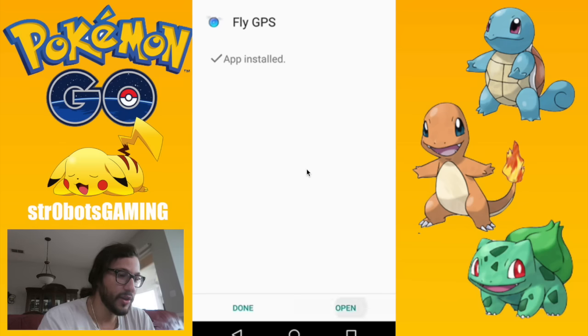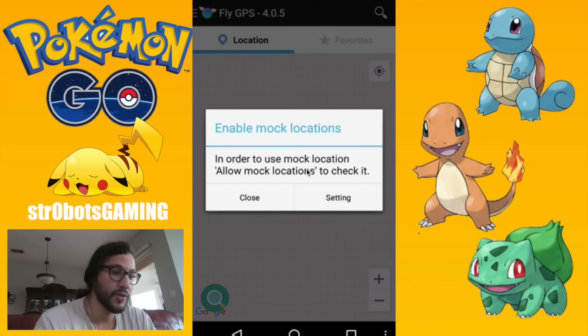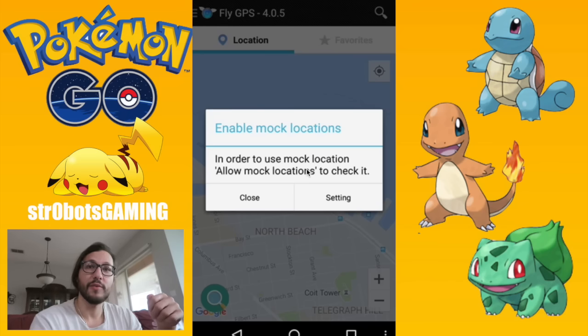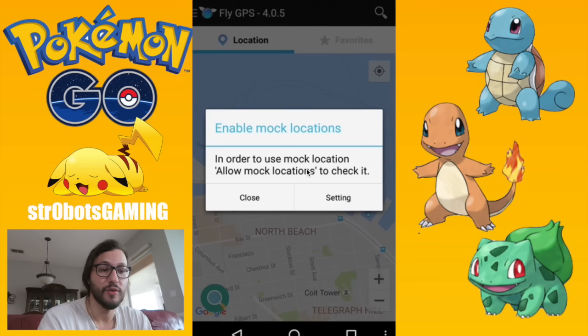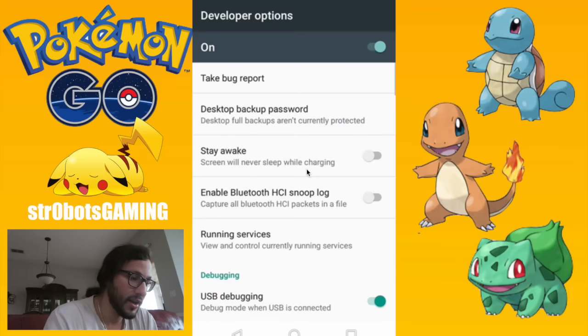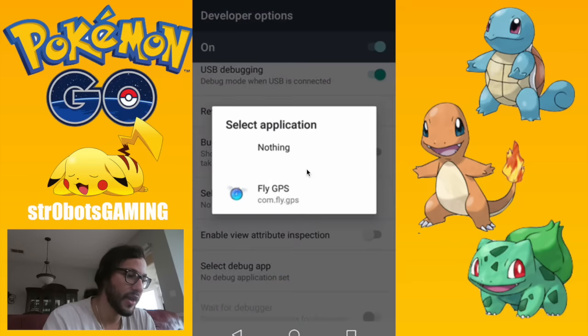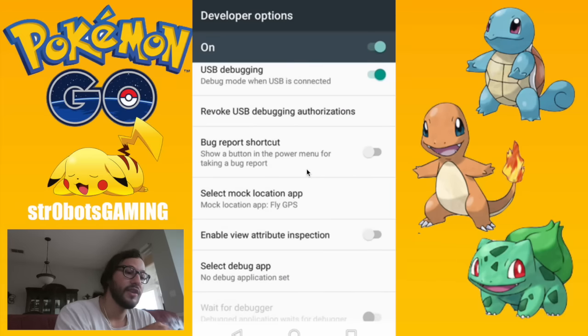After installation, open Fly GPS. Close the ad — it's going to tell you that you need to enable mock locations. The only way to do this is if you completed the developer option step earlier, otherwise you won't be allowed to. Go to Settings, find 'Select Mock Location App' inside Developer Options, and click Fly GPS. Now it says Fly GPS will override the real GPS — that's exactly what you've done, and you need developer mode enabled for that.